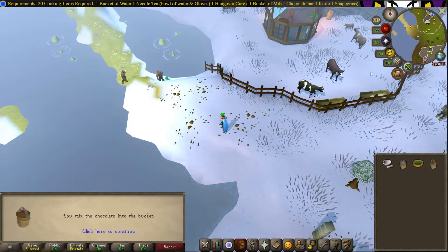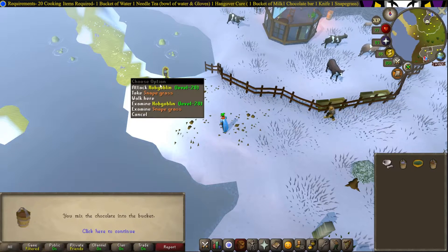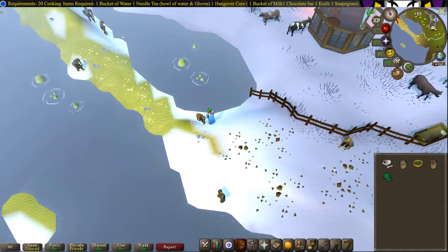Then head over to this island northwest of Rimmington just to pick up one Snapdragongrass. Careful with the hobgoblins — they can attack you.